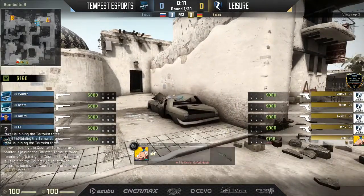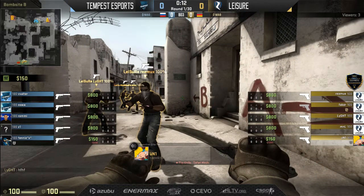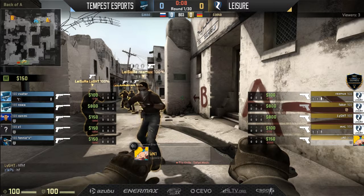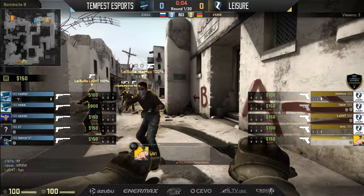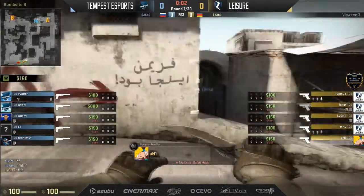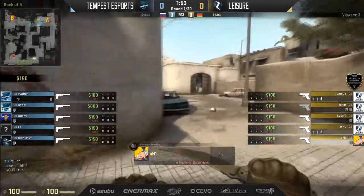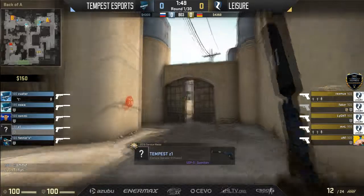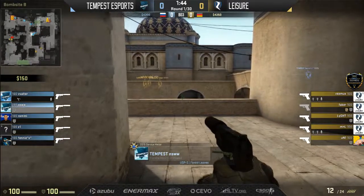Welcome back to RGN for another matchup — a best of three this time around, Tempest versus Leisure in another round of eight. We'll see who comes out on top. Maps are dust two to start, that's Leisure's map choice, then cobblestone, and potentially mirage if we need a third. I'm joined by Laser Jesus, I am Sprawl, and excited to see some dust two.